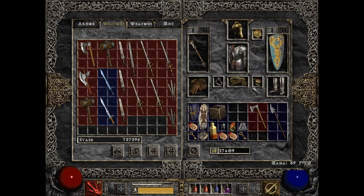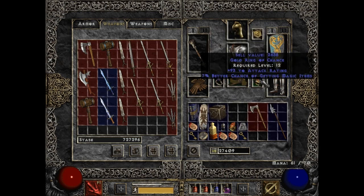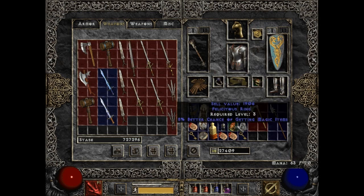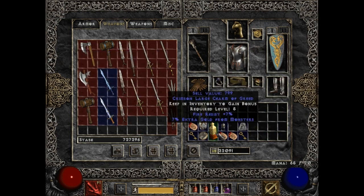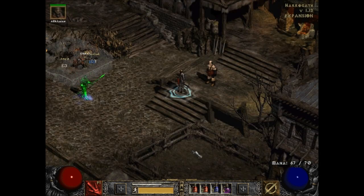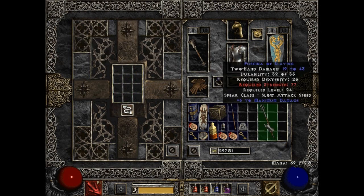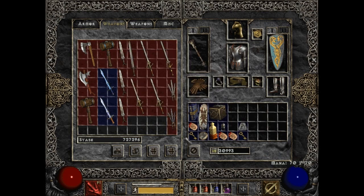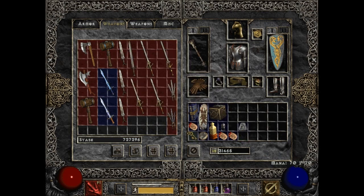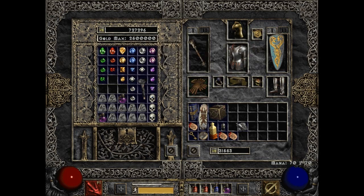1% better chance of getting magic items, or plus 3 to 93 to attack rating — I'll take the attack rating. That's crap, that's even worse crap. Plus 6 to maximum damage is crap. Doesn't even sell that well. How dare you not give me good items to sell? That's the only reason I go down there, really. That incompletionism — the inner completionist in me must be satisfied.